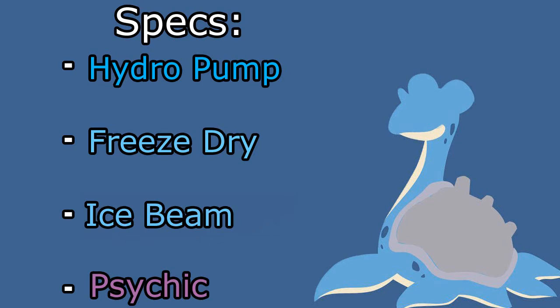Ice Beam is just there as a secondary backup. There's not too many moves that Lapras gets that aren't redundant or just kind of a waste — there's Hyper Beam or Hyper Voice, and then things like Dragon Pulse, but we have Ice-type moves so why would we want that? And lastly, we're going to run Psychic. This allows us to hit some of those Fighting types that we are weak against for super effective damage.